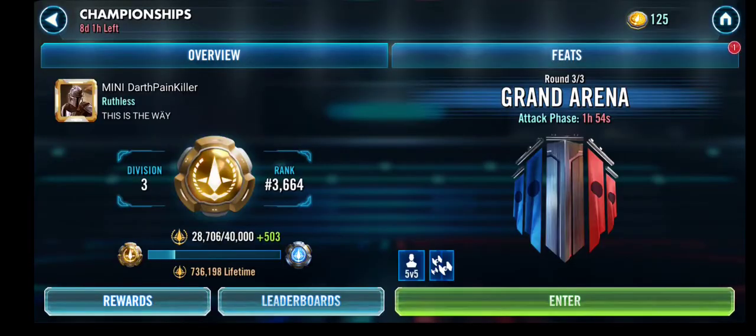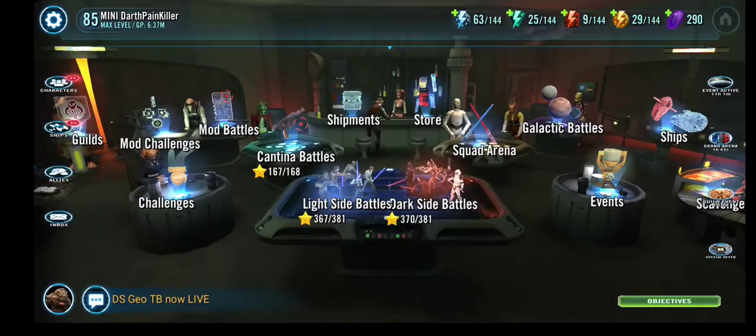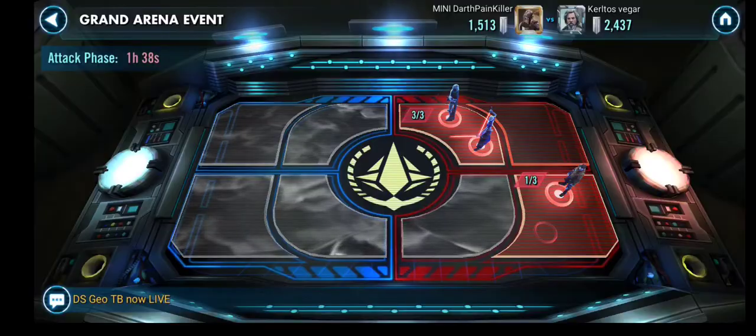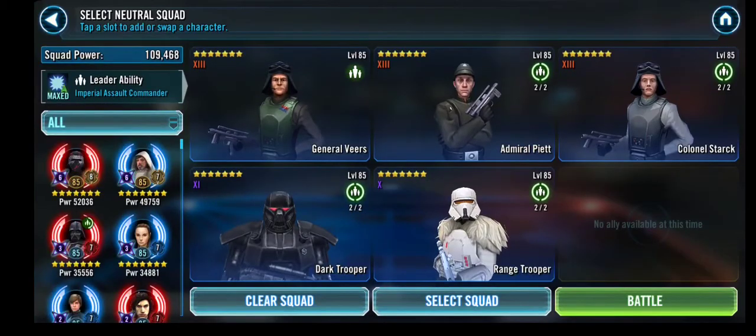For the next one I originally planned to go with OG Kylo, but I actually decided to use some leftover Jedi teams, because at this point I did have access to both Jedi Knight Luke and Old Ben. I'm going to the North Sector just to work on the Monmo. I'm using my Imperial Troopers against the Nightsisters.